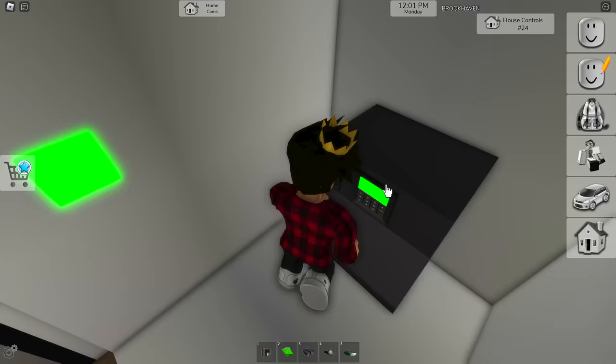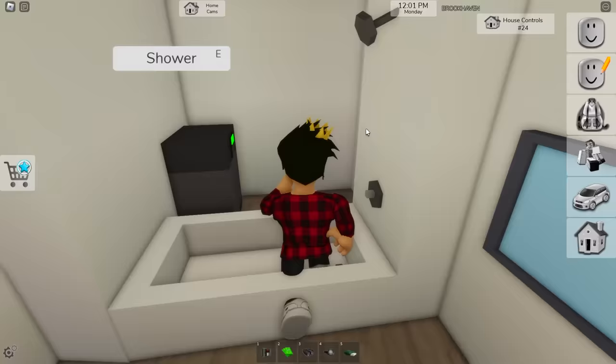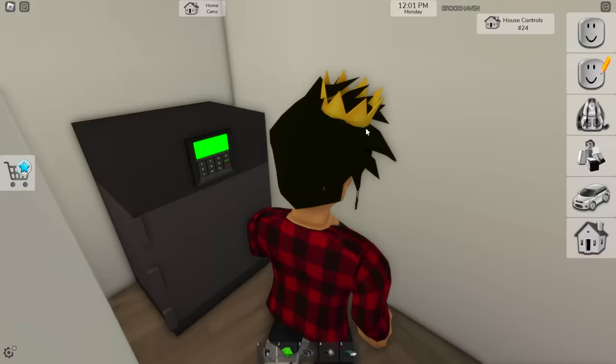This summer house has their safe hidden a lot differently. You'll find it in the bathroom — you just click this mirror on the wall and a wall behind the bathtub will open for you to grab all that money.